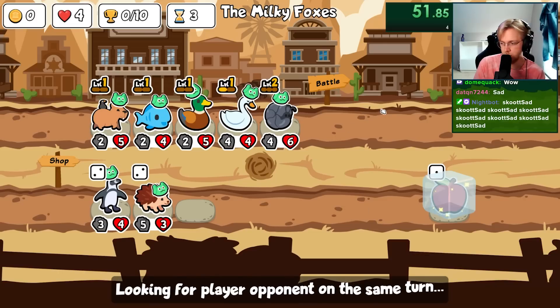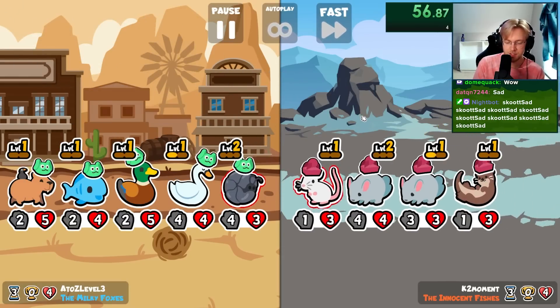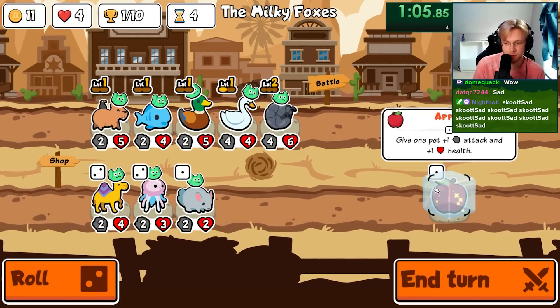Maybe the swan will help to roll for more axolotl, because axolotl with reindeer is really strong as well — or doberman. But actually axolotl is tier 5 so doberman does work.